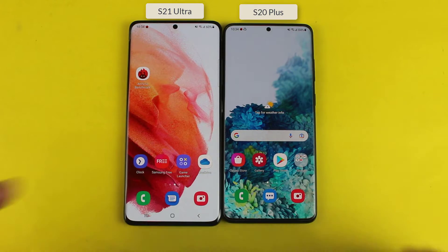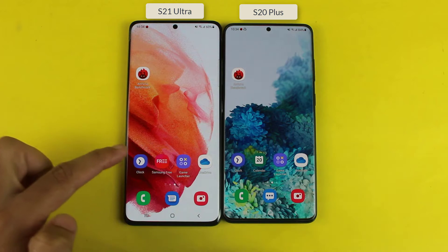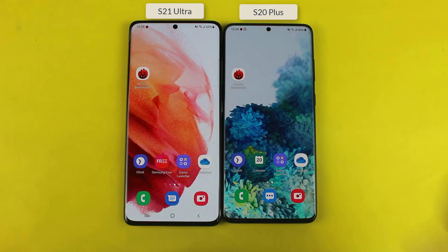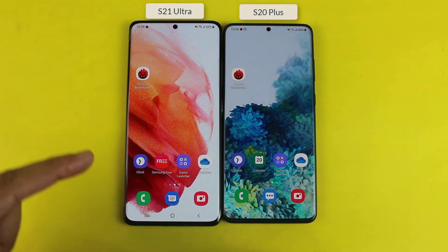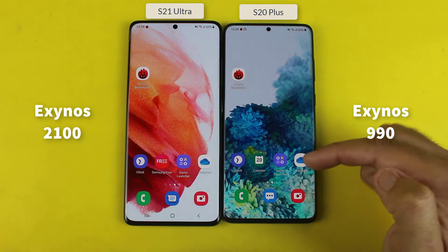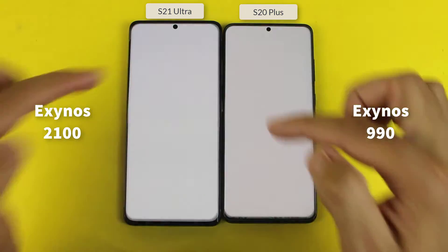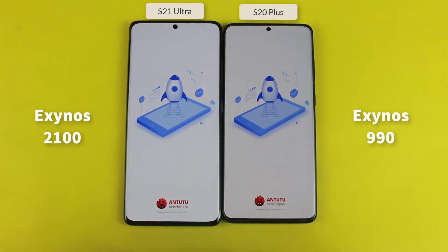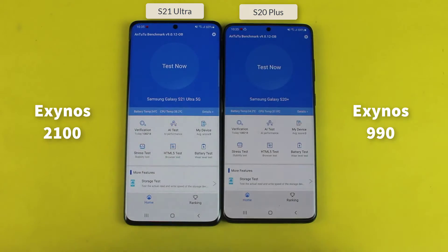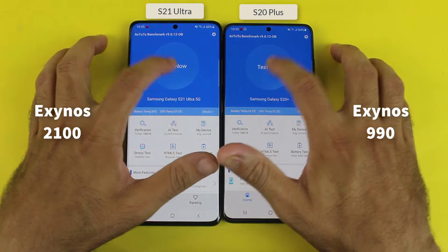Hello everyone. This is going to be the N22 benchmark score test between the Samsung Galaxy S21 Ultra and the Samsung Galaxy S20 Plus. On the S21 Ultra we have the Exynos 2100 chip and on the S20 Plus we have the Exynos 9900 chip, and both are the 8GB variant. In this video we are going to find out which one gets the higher N22 score. Without wasting any time, here we go.